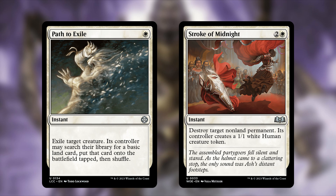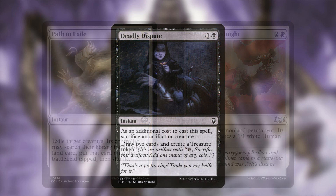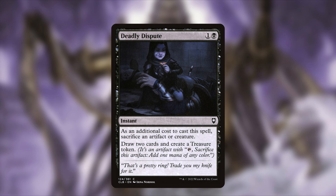Another removal piece: Stroke of Midnight, for two and a white — a total of three mana. It's an instant that destroys target non-land permanent, and its controller creates a 1/1 white human creature token. A 1/1 is smaller than most of our threats, so we're happy to give them that. It's a very mana-efficient answer.